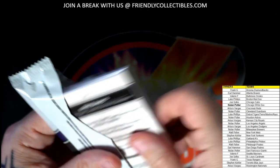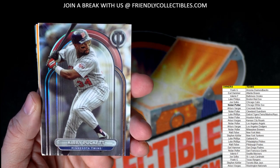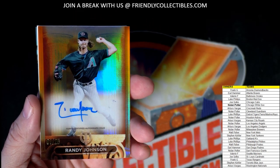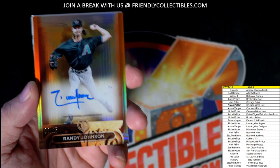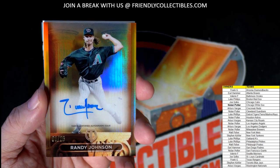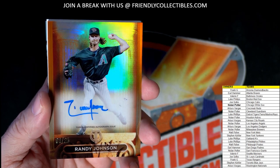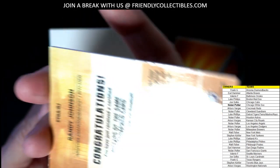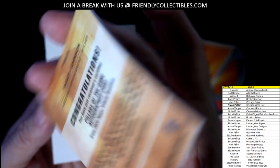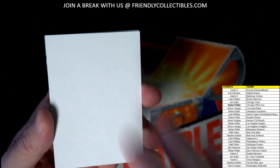Then we've got a Thurman Munson going out to Stephen K for the Yankees — didn't we pull a Thurman Munson earlier in this box? Let's see what we got here. Kirby Puckett — that's a great one — Luke P, coming out to you, old school legend. And wow, look at that — Randy Johnson, number one of 25! Diamondbacks, Frank G — wow, what a beautiful card, one of 25 — a Pillars of the Game autograph card. That's nasty, Frank — good one!